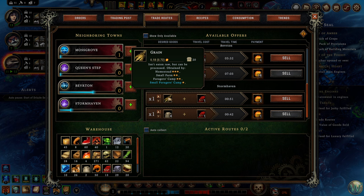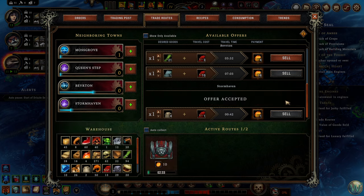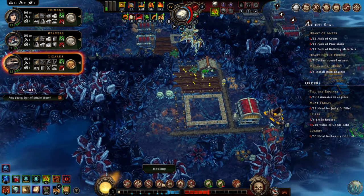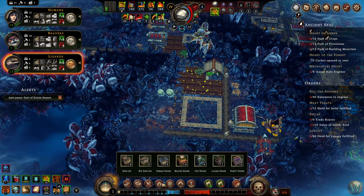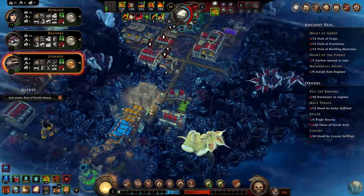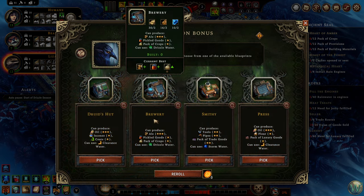It's a good enough deal that we should do all five for Stormhaven to get to the next level with them. Housing will need to go in here — we should do more lizard housing, some everybody housing. As soon as we can get this thing going, which is going to take a little bit of time. Building choice — Brewery. That would take care of the things we turned down.